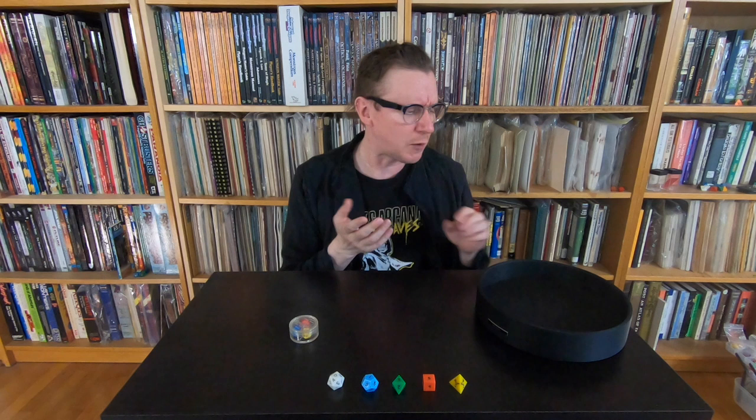By the time word of the JSA dice reached England, there was already a group there planning to manufacture D20s locally — the Bristol War Games Society. The Bristol dice were the first D20s made by gamers for gamers. They were precision engineered down to a thousandth of an inch, and they sold them in a pair as a black and a red die.